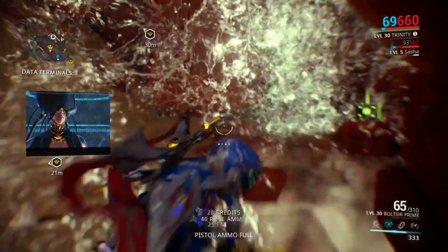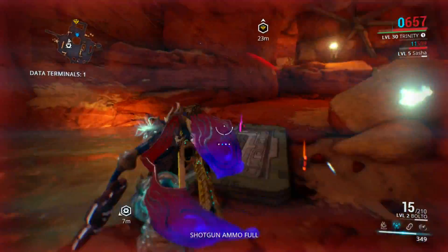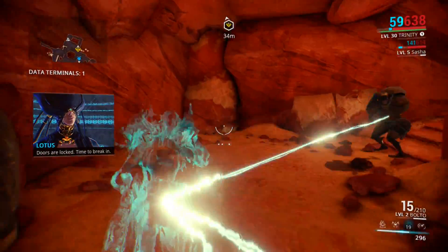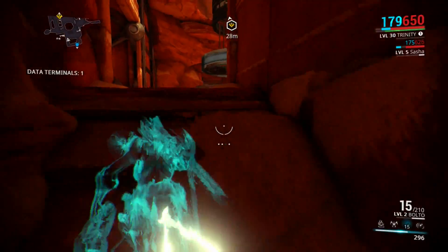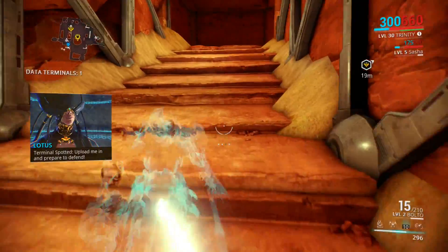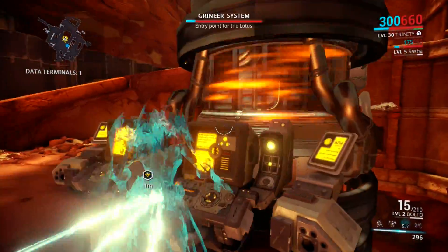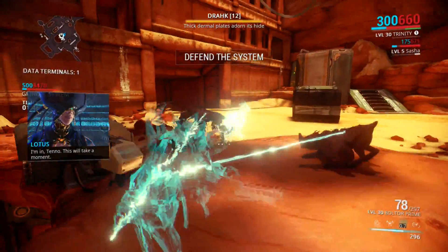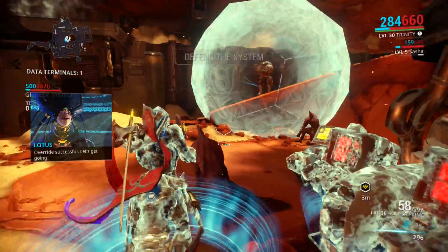That area is officially done. Let's grab the data mass and go up the stairs. This is really hectic. Thankfully Sasha has invisibility up her sleeve. Now the enemies in here come from all different directions — from the staircase, down this ramp, and through that door.